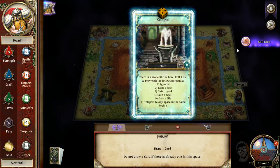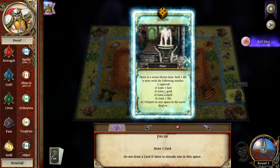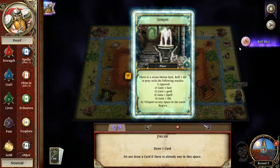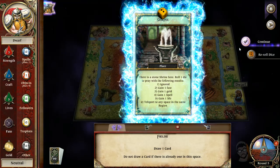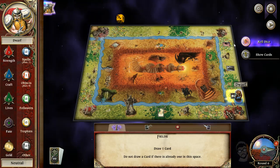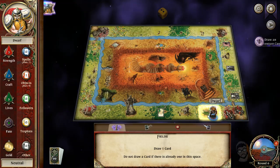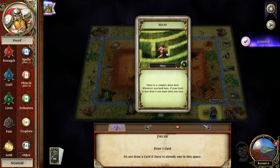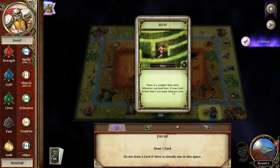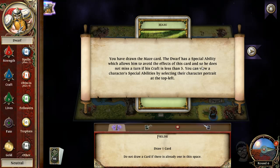A shrine! There is a shrine here — roll one die and get the following results. This is an amazing place. I got a two — gain one fate. That's really awesome! Next up is a two on another space — that guy's not going to do anything for me. Let's keep unlocking more stuff. The maze! We are unaffected by the maze because we are the dwarf. There is a complex maze here: whenever you land here, if your craft is less than five, you miss one turn. But we're a dwarf, so it doesn't affect us.